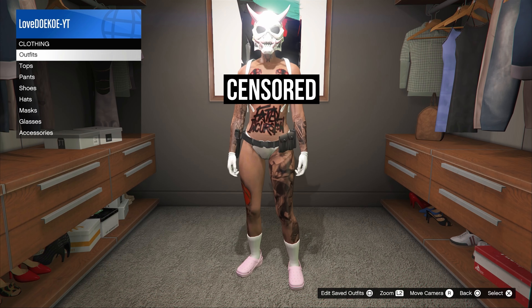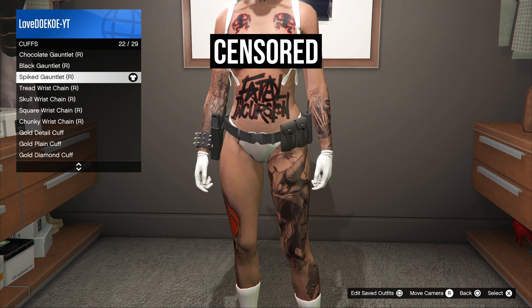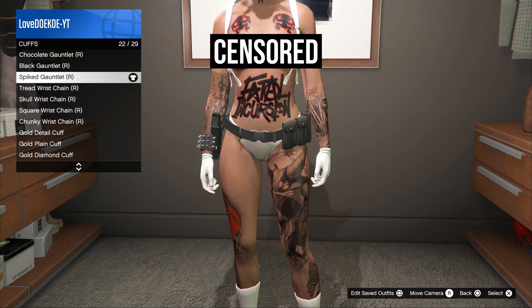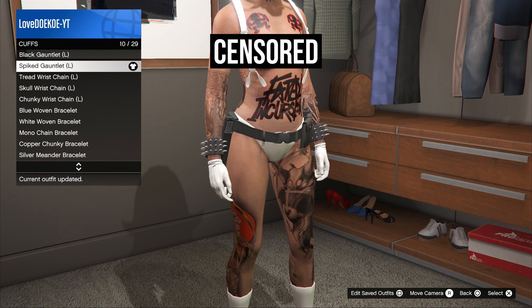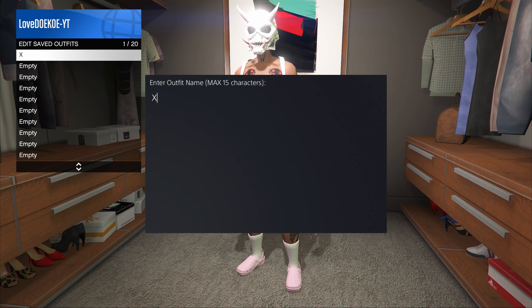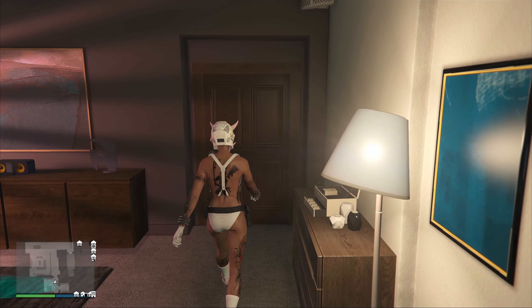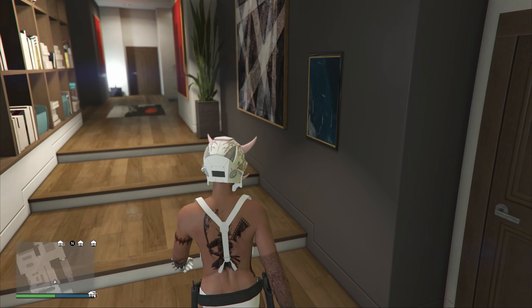When you're back in online, make your way over to your wardrobe to save the outfit. By the intimidation mask, I'll be choosing the pink floral tech demon mask — you can only get this with the GTA Plus membership. If you don't have this mask, you can also use any other mask of your choice. I'll also be putting some spy gauntlets on the outfit on the left and on the right side. You can get this by the clothing store. Now the outfit is done and you can save it in any slot that you want.